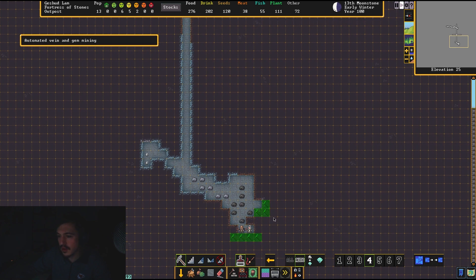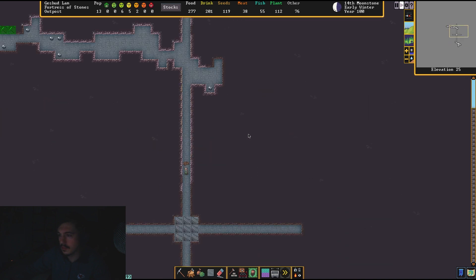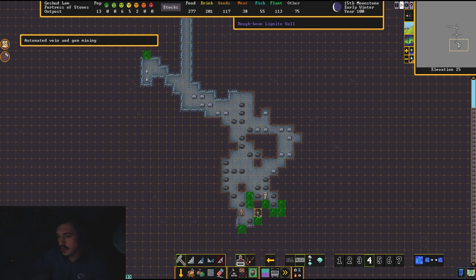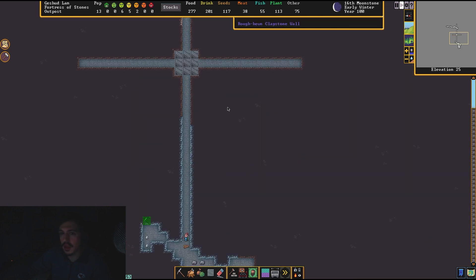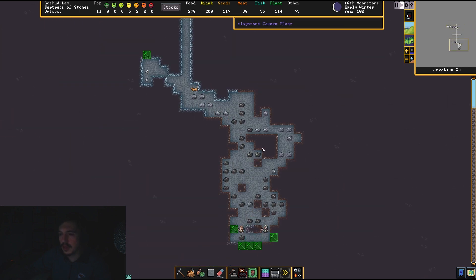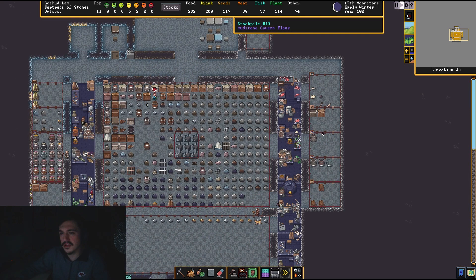There's more lignite here, so we're going to go ahead and mine out all of that. We're keeping our fingers crossed we don't hit a cavern — usually when you get to that elevation level you see the cavern. I'm not too worried because I feel like it would have already told me there's a cavern down here. This is plenty of coal and lignite; we're really going to be able to smelt some metal now.